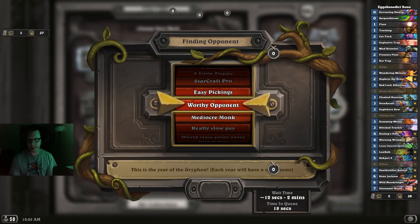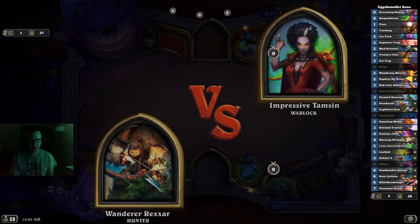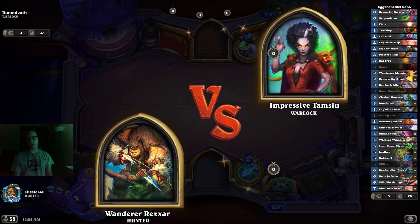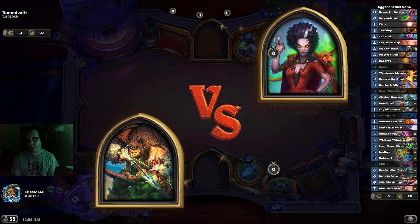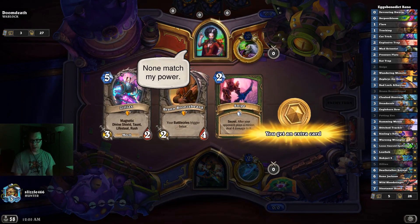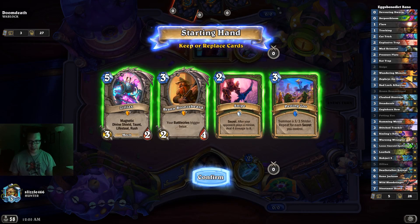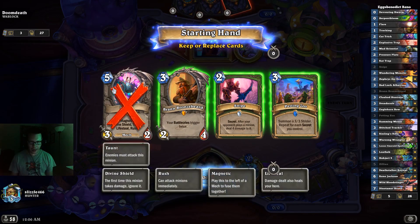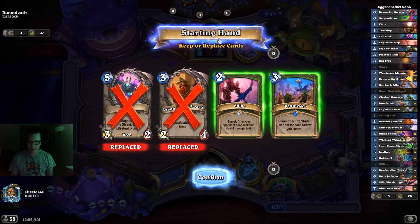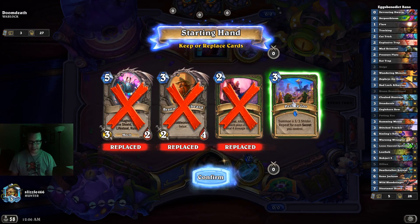Greetings everyone, it's Lizalf466 here and in today's video we're going to be playing some Reno Hunter. Now the first question you might be thinking is why isn't the questline in your deck, and the simple answer is I don't own it. I currently have 55 gold and about 700 dust and as a free-to-play player I don't have the card yet, so we're going to play a Reno secret list instead.